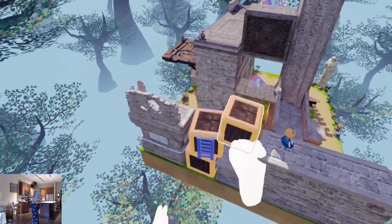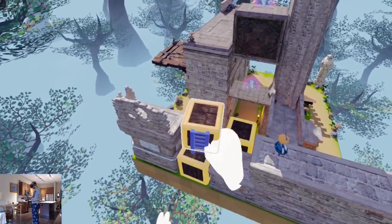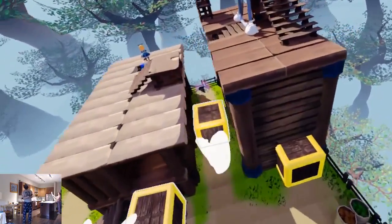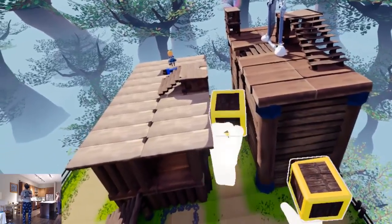You've certainly played games like this before. You move Alice with the left thumb pad and you, the giant person, can grab yellow objects and move them, like cubes or sliding platforms.